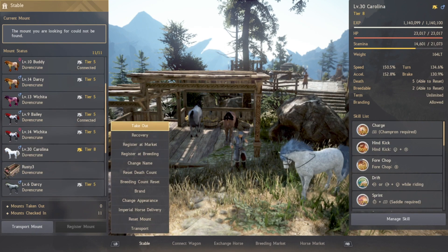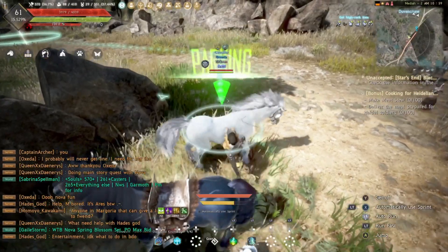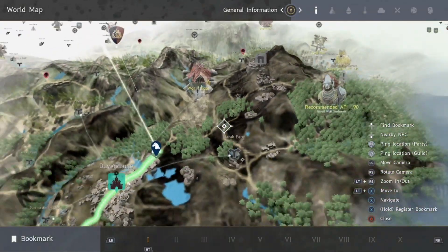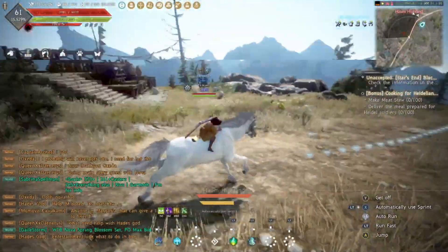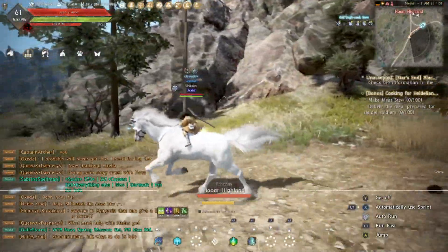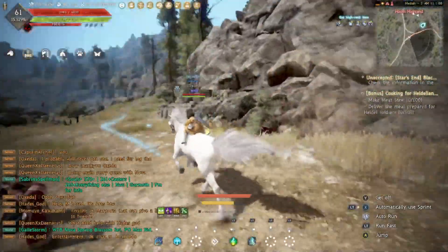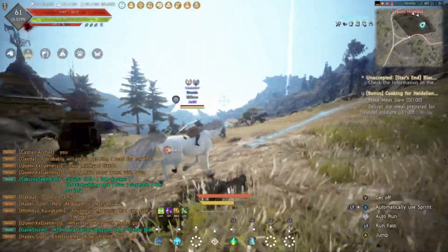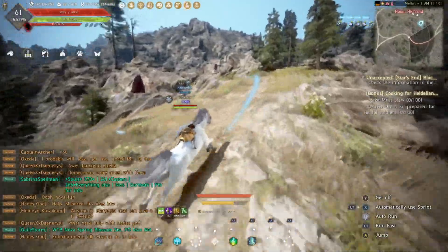I'll pull out my horse and just set a path out here. This is how fast you're gonna go without the auto sprint, and then turning it on — that's how fast you're going to be going. Like I said, it pretty much cuts your travel time in half.